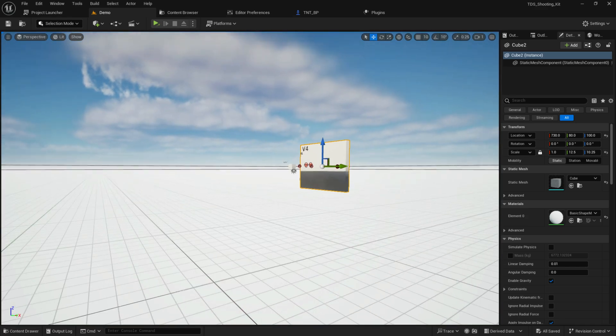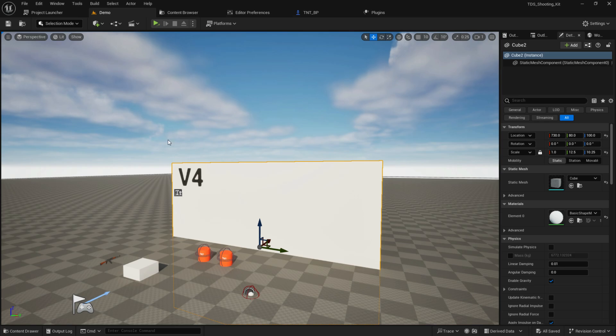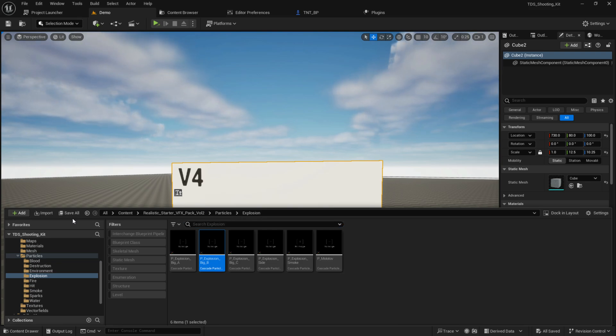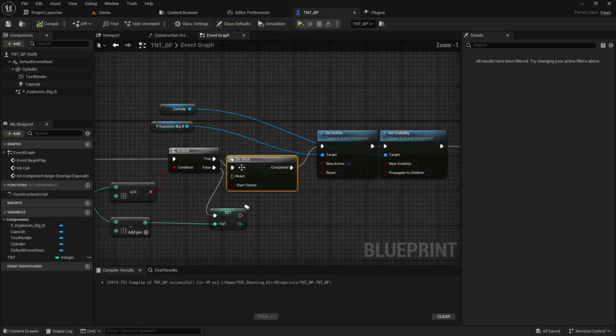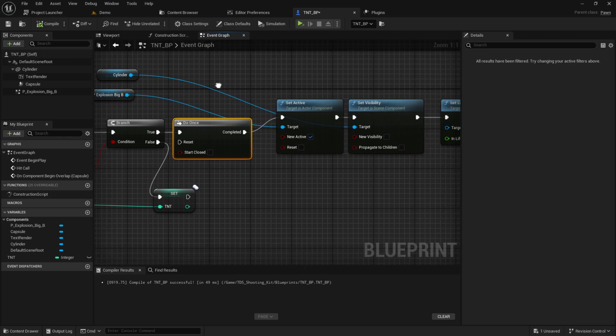So we have our TNT system working well. For the timer bomb system, since it's very similar, you can just add logic so when the bomb spawns it automatically does the same thing. Because it's a pawn class it doesn't need much extra work. I think that's enough for today — thank you so much for watching, see you in the next video, take care.